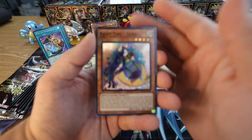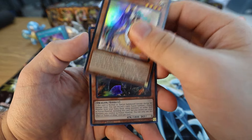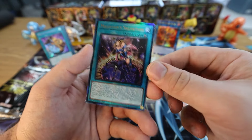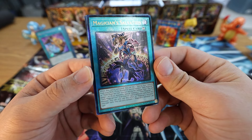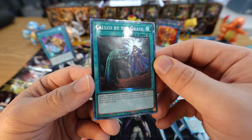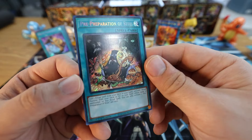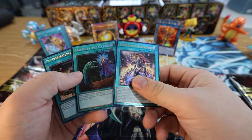First up we got Fairy Tail Luna. We got Fallen of Albaz. Ultimate Rare Magician's Salvation — guys I really like the Ultimate Rares in this set. Look at that sparkle — the artwork is kind of raised above, it's just so nice. And right back to back we got Collector's Rare Called by the Grave — that's nice! We're definitely gonna throw this in one of our decks. Called by the Grave is in virtually every deck we own — cards freaking busted. And Preparation of Rites Secret Rare — couldn't finish it off with a three-for, but we did get two higher rarity cards in that pack.